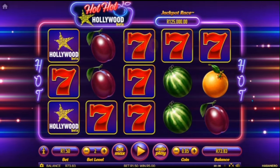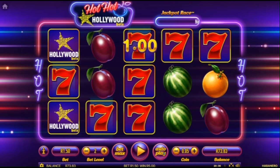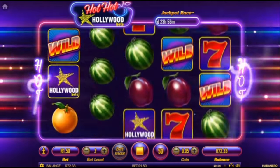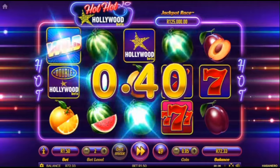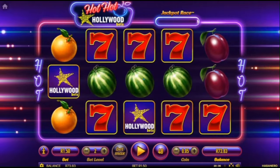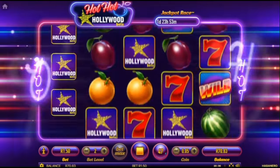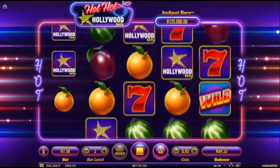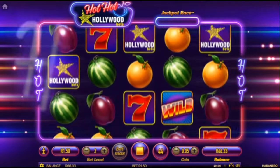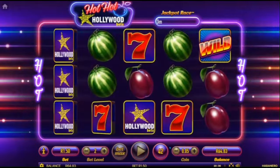Welcome back. I'm on Hot Hot Hollywood with a low balance of 73 rand. I've placed it on 50 spins for 150, giving our 50-spin method another try. Let's hope for a nice profit — even doubling my money would be okay. Because we all know fruit can be nasty.